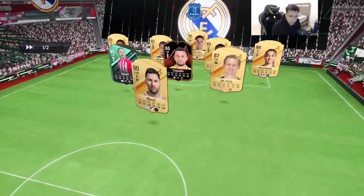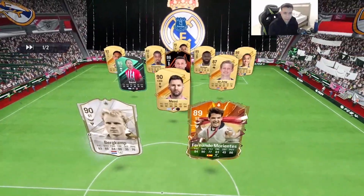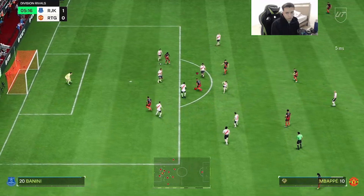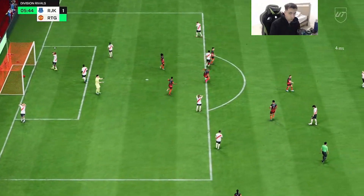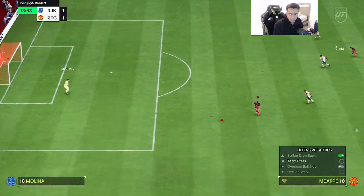All right, game number one versus real wonky. That team is absolutely dog shit — except the TAG, the TAG's not that bad. Either this kid is a really bad defender or Mbappé's left-stick dribbling is A1 — that is a very good start to the video.